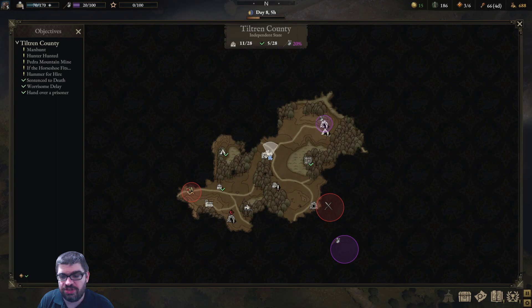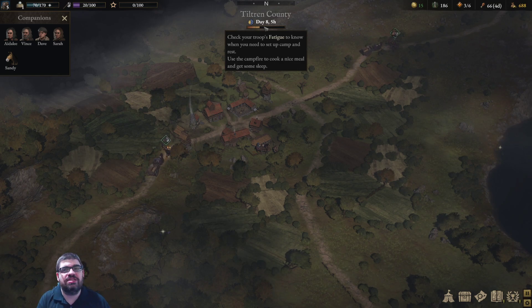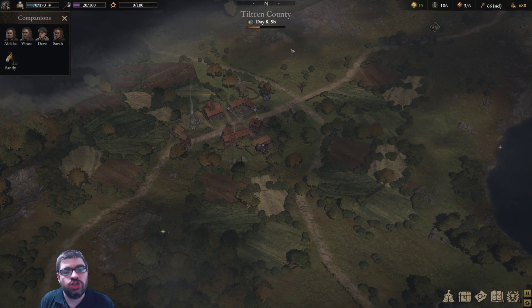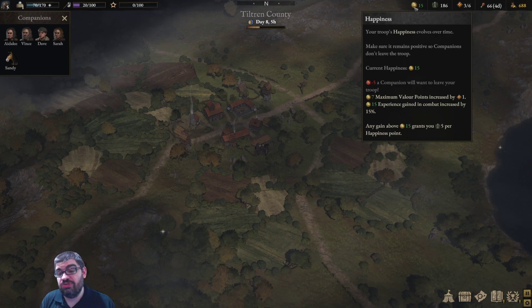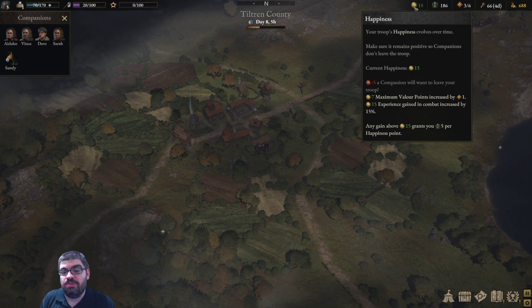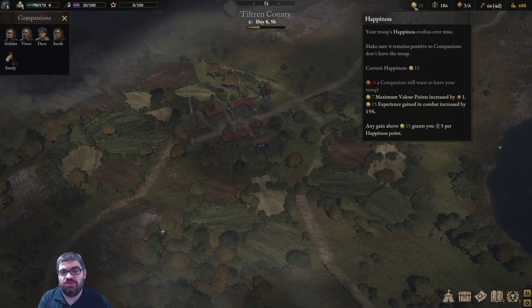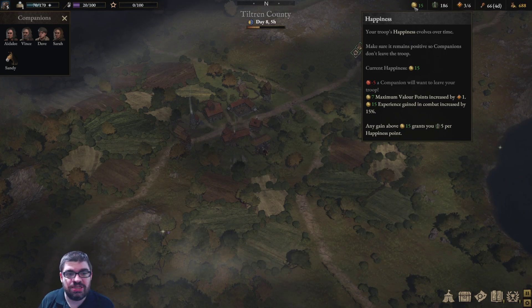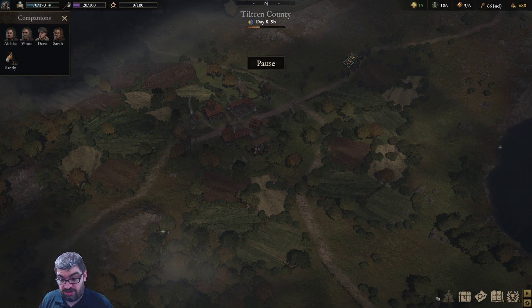In the bottom right there's the camp button, which lets you pack in for the night and rest. At the very top middle is a fatigue bar for your troop — when it empties, you do badly in combat and people get miserable, so you have to camp and feed your people. There's also a happiness area: if it drops to -5 or lower, someone will want to leave. At 7, maximum valor points increase by 1. At 15, experience gained in combat increases by 15%. You get bonuses for keeping people happy and debuffs for keeping them upset.